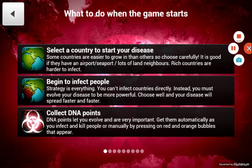Select a country to start your disease. Some countries are easier to grow than others, so choose carefully. It is good if they have an airport, seaport, lots of land, neighbors. Rich countries are harder to infect.